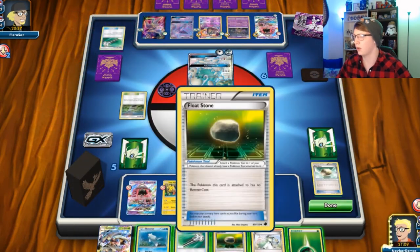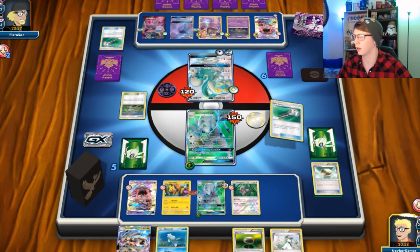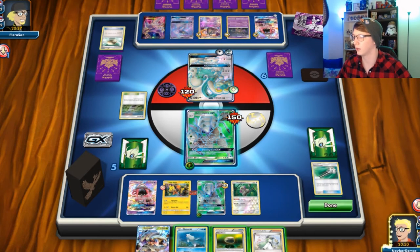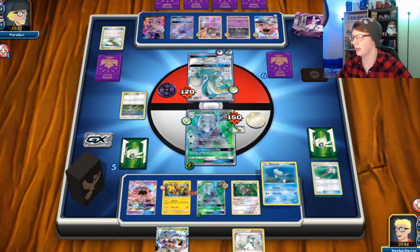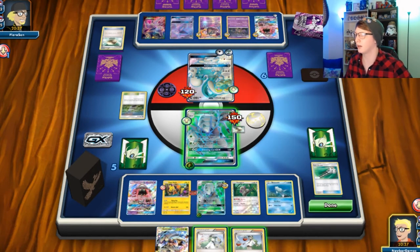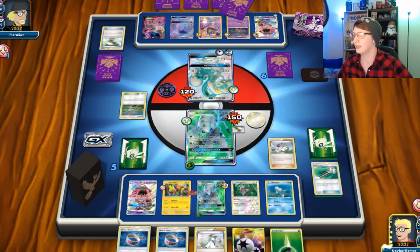Sucks, I wish I had another Float Stone. We're gonna go ahead and throw this on here, float him back. Get rid of these, turns my abilities back on. Float here — I'm gonna Remoraid because it can instruct for one. And an N — okay so it looks like it's N no matter what. And a DCE.